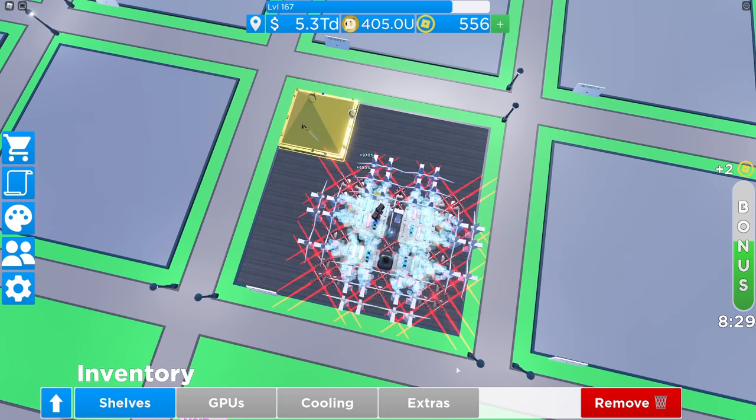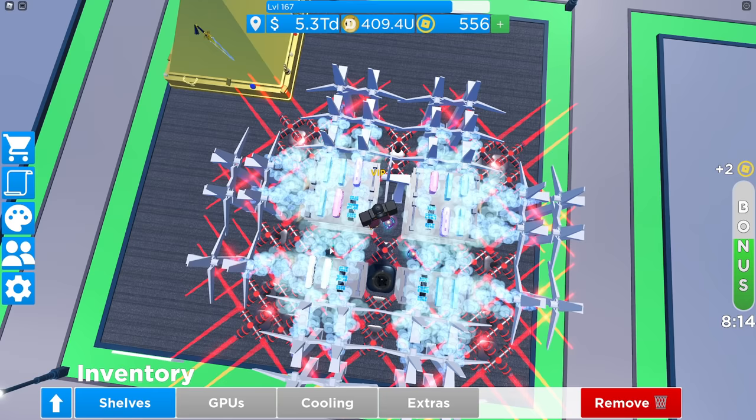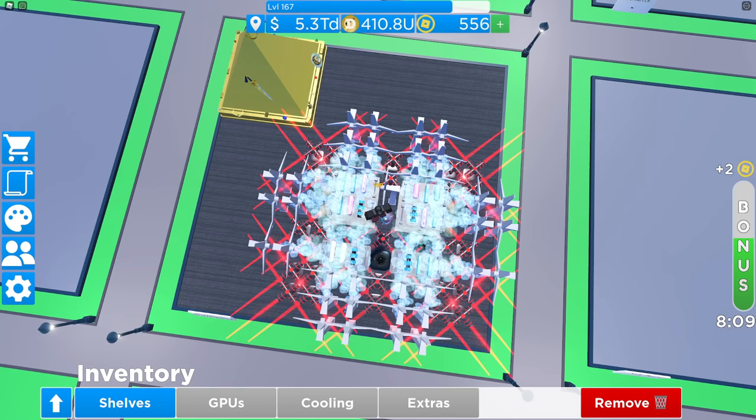I've stacked up on laser cooling on the diagonals. I've got six shelves and they're all the five-tier shelves. From above you can really see the layout. I've got multiple coolers down the middle which are multiplying up because I've got a stack of them — the black hole cooler, the Arctic cooler, and some other coolers as well. I'm using the diagonals to boost with the laser coolers. There are people with better layouts than me and I'm going to show you where to get that information.